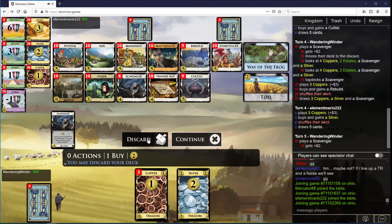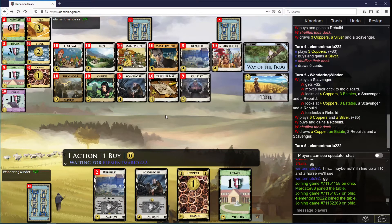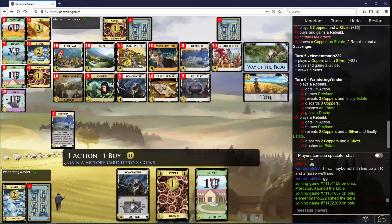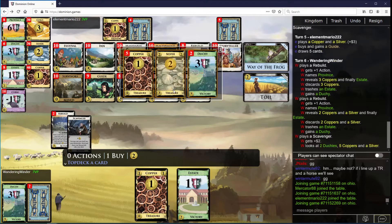There's also mandarin to note. Discard please, rebuild on top please, rebuild please. Good draws. These last cards are scavenger copper. So if I just put a silver on top here, I hit five again.